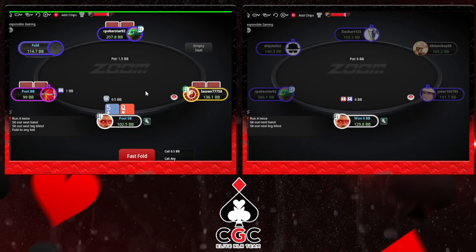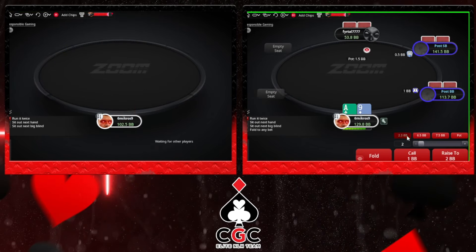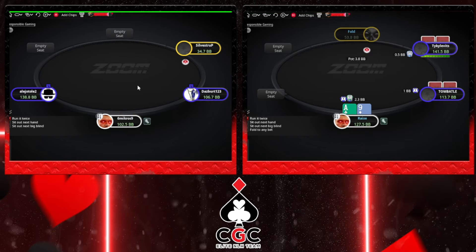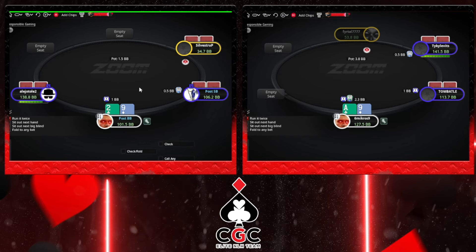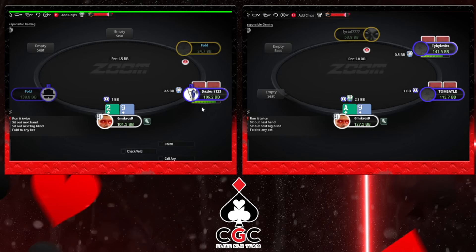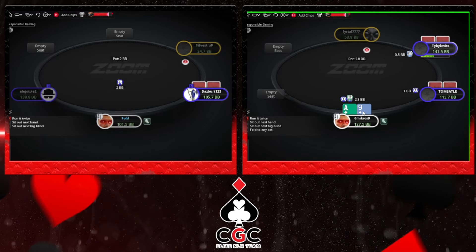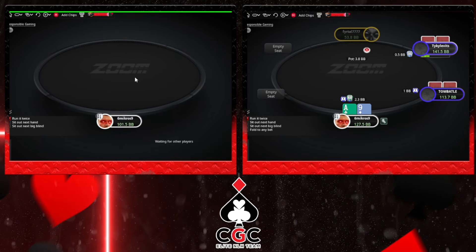Ace-5 suited, 3-bet and then mostly 4-bet jumps. Ace-9 I'm gonna pure open with recreation on the button.